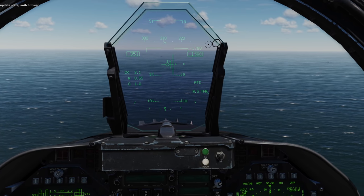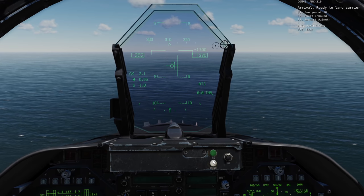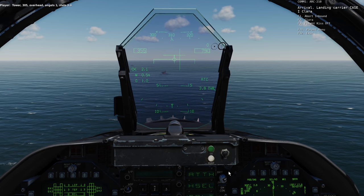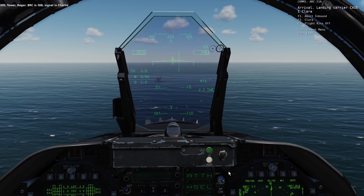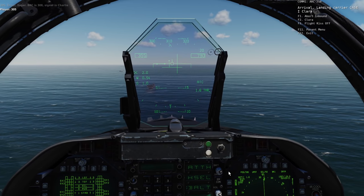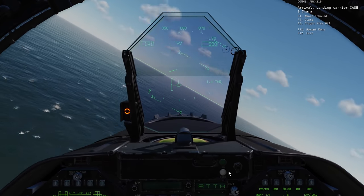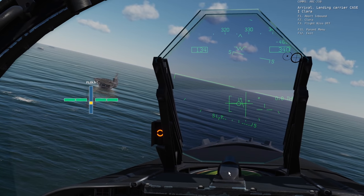We update state, descend and switch over to the tower frequency, which is presently not simulated with all the ATC going through just one radio channel. As we're closing for the overhead break, we give clearance to start recovery. We check the deck and proceed onto the break, set up flaps and gear and get ourselves on speed. We turn into the ship and the groove — the final section of our landing — flying the ball to guide us in on the third arrestor wire.